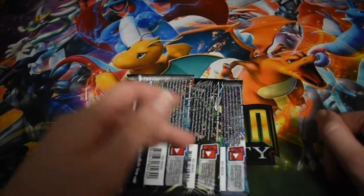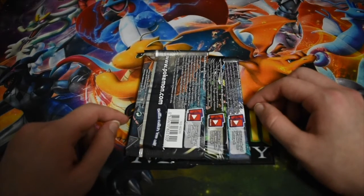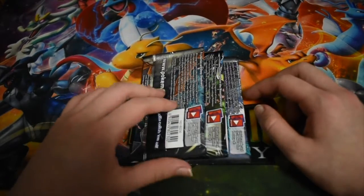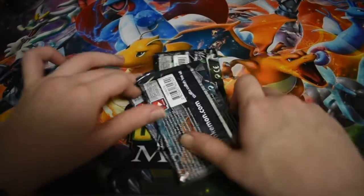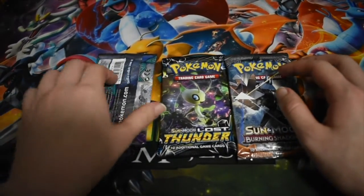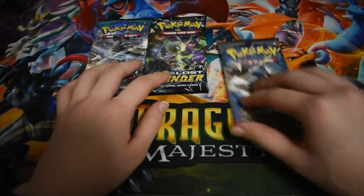That's the back of the three — I'll probably just have that as the thumbnail. English is a great language, guys. Let's get on to revealing what these packs are. We've got — upside down, that's better — Burning Shadows, a Lost Thunder, and a Guardians Rising. I think I'll do the Burning Shadows first.